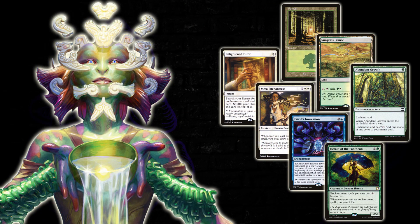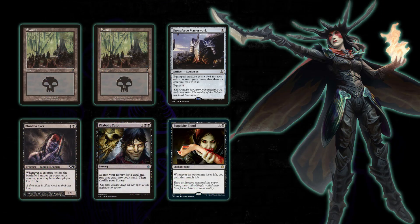Next up we have Mr. Jake keeping a seven card hand with his Tuvasa deck. He's going to keep Forest, Sungrass Prairie, Abundant Growth, Enlightened Tutor, Mesa Enchantress, Estrid's Invocation, and a Herald of the Pantheon.